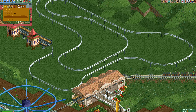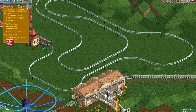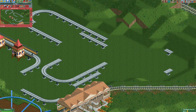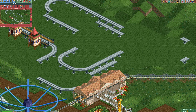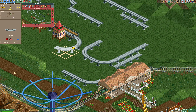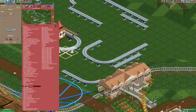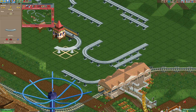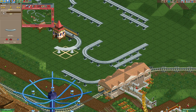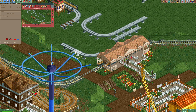I'll go to cheats and enable 'allow arbitrary ride type changes', then change the ride to a car ride. Now all the straight track pieces are still visible while the curves are invisible. Wherever we see these straight pieces we'll delete them. Actually the car ride doesn't have the right elements — we'll change to a monster truck ride instead. You can also use the car ride but then you need to enable all drawable track pieces. With the monster truck ride you can see these log bumps, and that's what we'll replace all the straight pieces with.